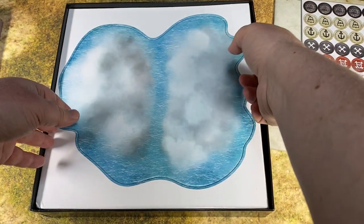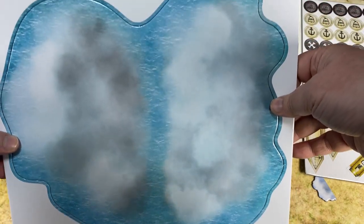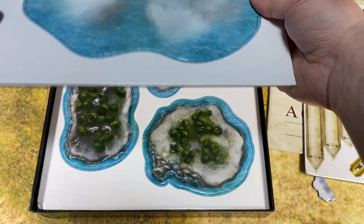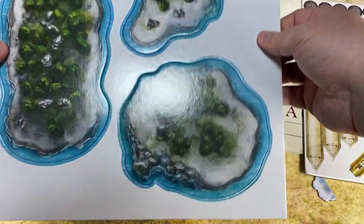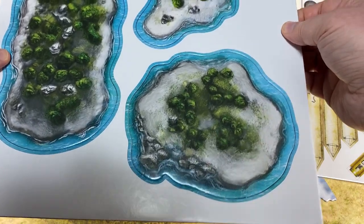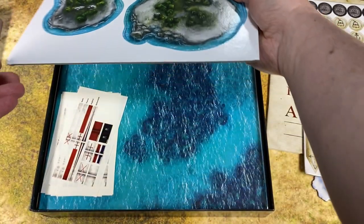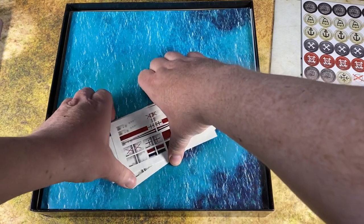All the terrain tiles are double-sided — some have fog on one side and rocks on another. You've got these little islands, which are really super cool. What would be awesome is to measure these out and make 3D foam versions with plant life on them.